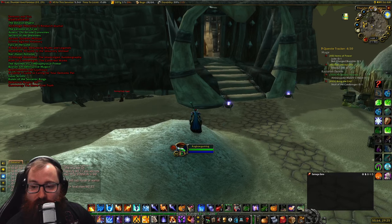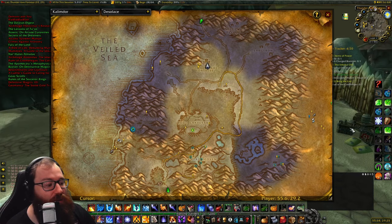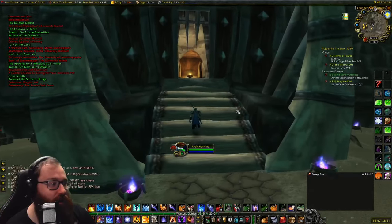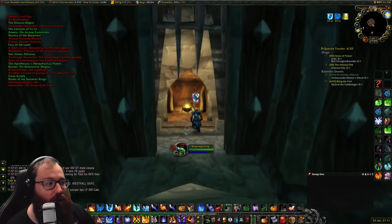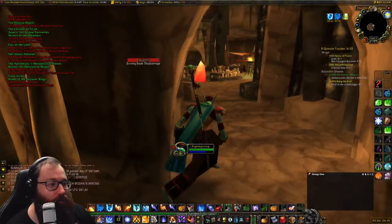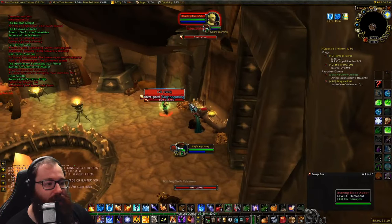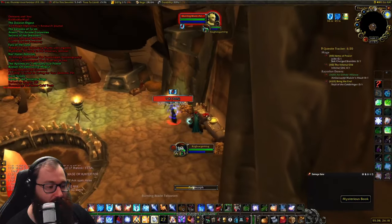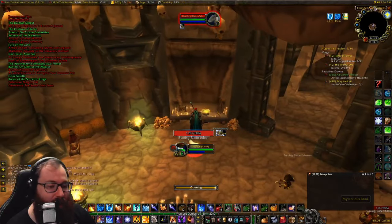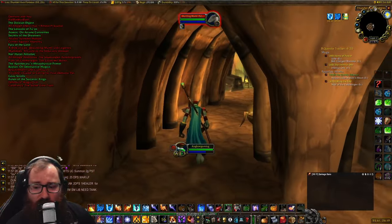The very first book we are going to get is 'Demons and You,' located at Thunder Axe Fortress around coordinates 55, 29 in Desolace. It's inside the fortress — once inside, go to the right over to this bench. There are some mobs but I'm level 40 so they won't pose too big a threat. You can loot it in combat, so just Counterspell, Polymorph, and grab the book.